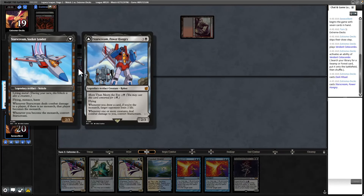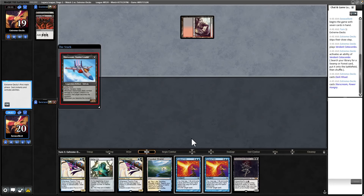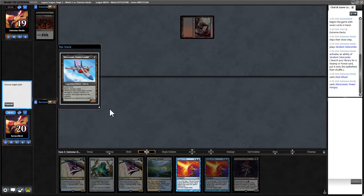This is looking like Reanimator to start and I'm glad I have double Force. Nothing good ever comes of turn one Dark Ritual. Wow — Starscream. Let's take a look. Living Metal. Flying, Menace, Haste. Whenever Starscream deals combat damage to a player, if there is no Monarch, that player becomes the Monarch. Whenever you become the Monarch, convert Starscream. So it's a 2-3 with Flying, Menace, Haste. Why do they have to give it Haste? Well, this is going to be a Force — we don't want them becoming Monarch.